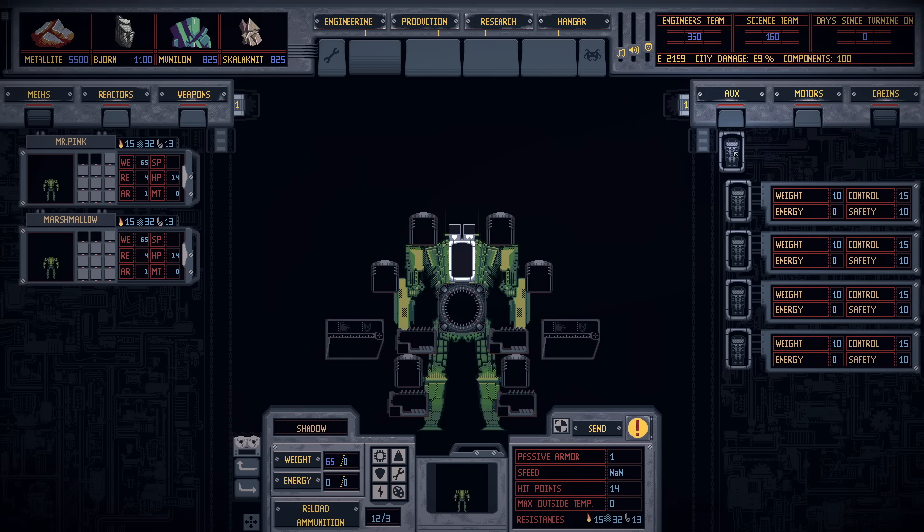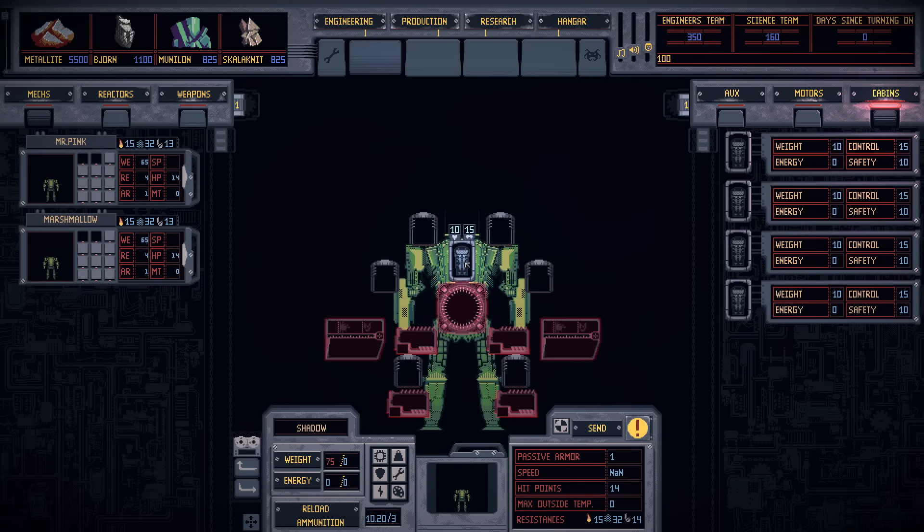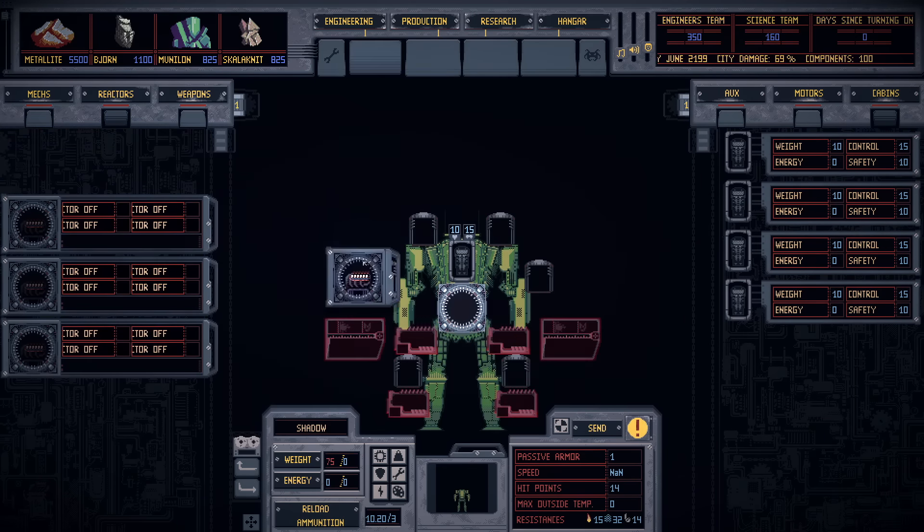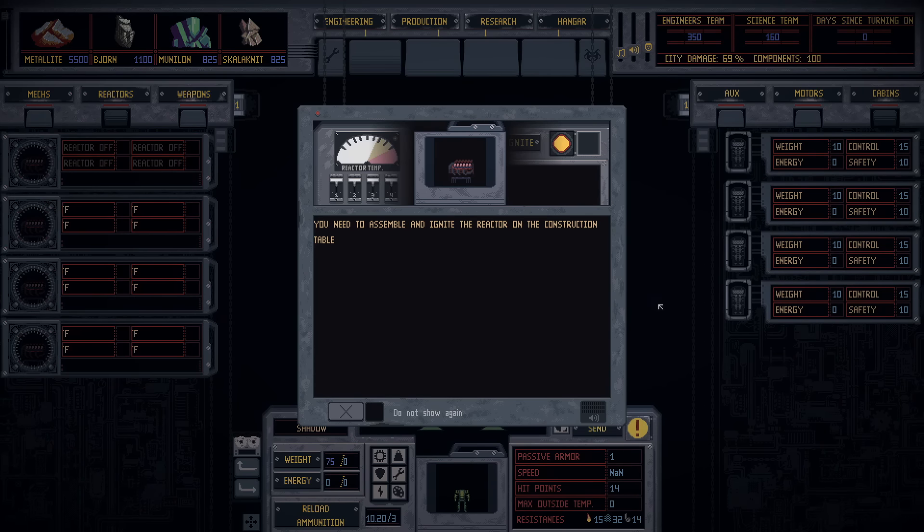Grab one of those and the game highlights where it plugs in. There's now a cockpit. Nice and simple. The reason I quite like this game immediately is it's not just a case of buying parts and putting them on. Just go over to the reactor — you can't just take a reactor and plug it into your mech. It needs to be assembled, ignited, optimized, all the rest of it.